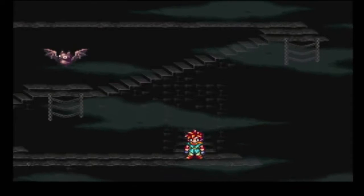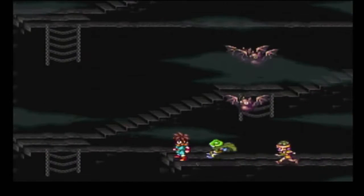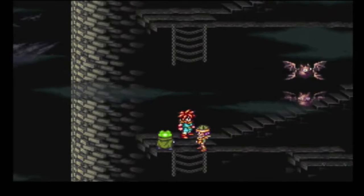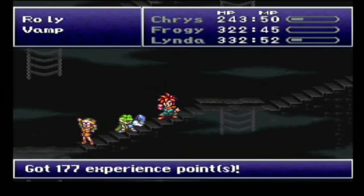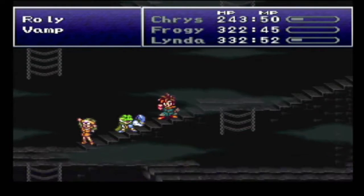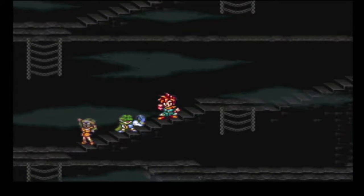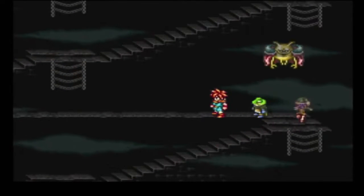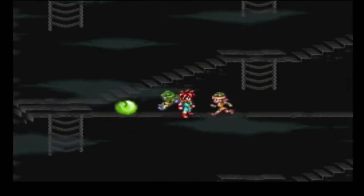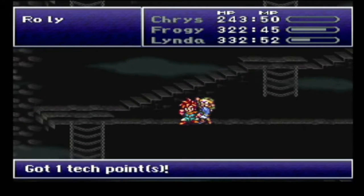And upstairs we go again. What on earth? Is anyone else reminded of the original Donkey Kong here? Anyone? 177 experience points, 7 attack points, 235G, 1 tonic. Linda levels up.